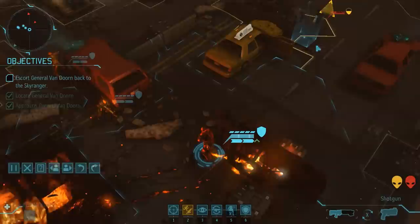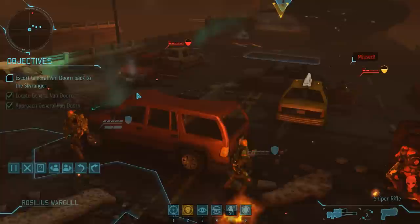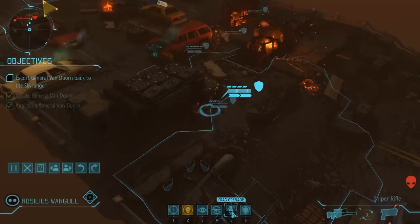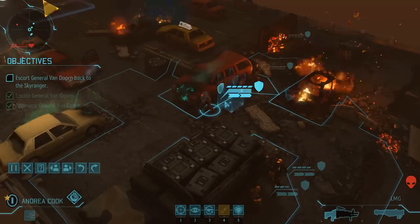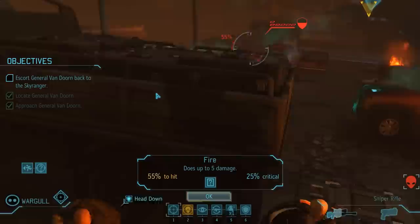On the right side, we have a good flanking shot with Adam, but he's also the one holding the emergency option — one of only two grenades we have left — so let's try with Emilia first. Her shot goes wide though, so let's use the grenade for a guaranteed kill. On the left, we also have one more grenade on Rosilius, but he's not quite in range to hit the Thin Man. Andrea could in theory shoot twice with a 48% chance to hit, but she's low on ammo with only one volley left. We'll move her out of the line of fire and reload, while the VIP keeps his head down and Rosilius goes on overwatch, just in case the Thin Man moves closer.